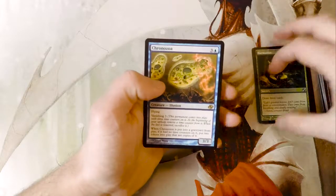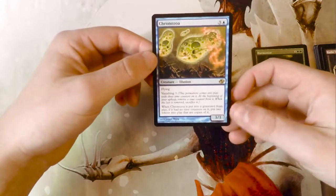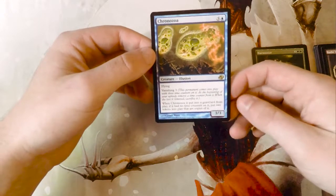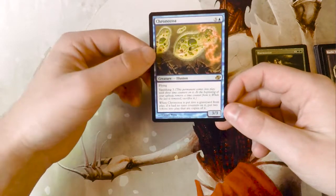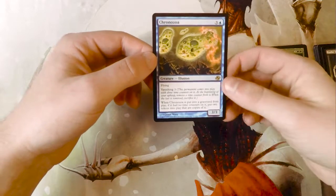And then our rare: Chronozoa. This is not a card that I know very well. It's a 3/3 for 3 and a blue. It's an illusion. It has Flying and Vanishing 3, so this permanent comes into play with 3 time counters on it. At the beginning of your upkeep, remove a time counter from it. When the last is removed, you have to sacrifice it.